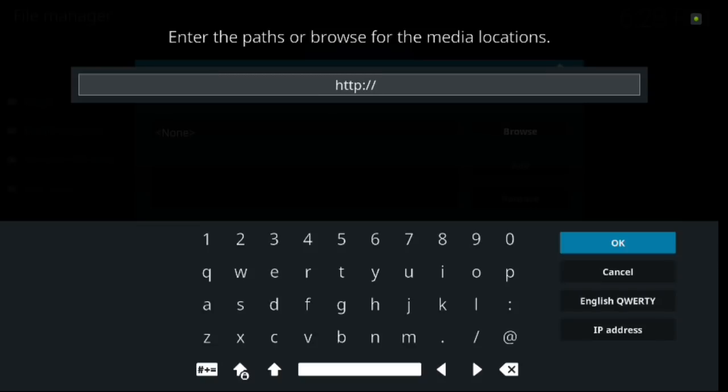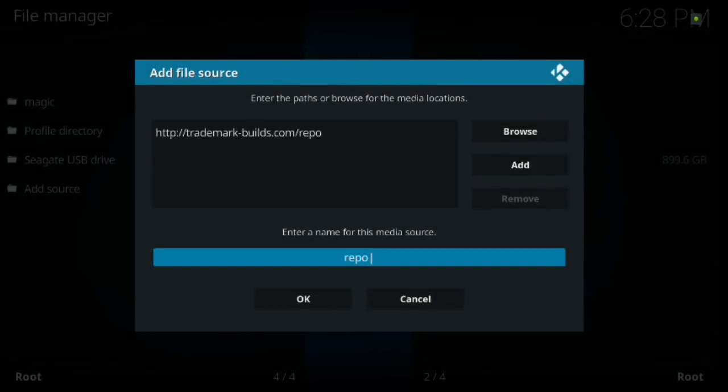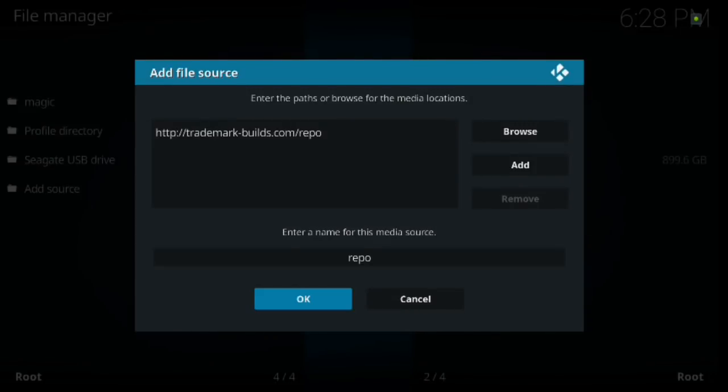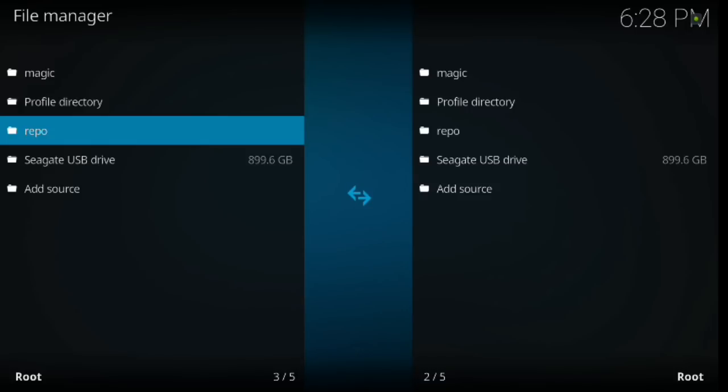The URL is: http://trademark-builds.com/repo. When you're done with that, hit OK. You can name it whatever you want — just for time purposes we're going to keep it as 'repo'. If you want to change it, just click Enter, backspace, name it whatever you want, then hit OK and hit OK again. As you can see, you've got your add-on source in there.